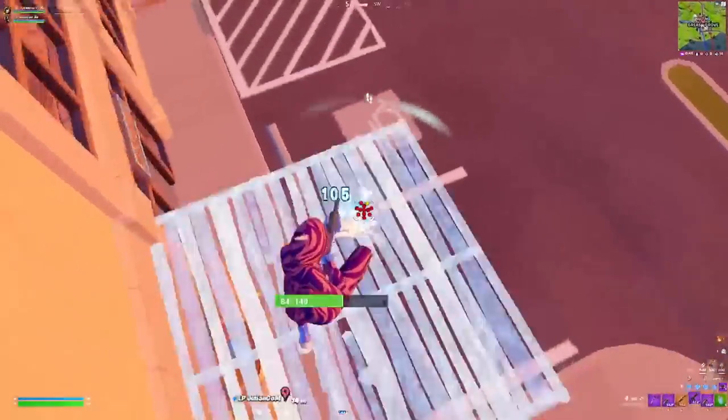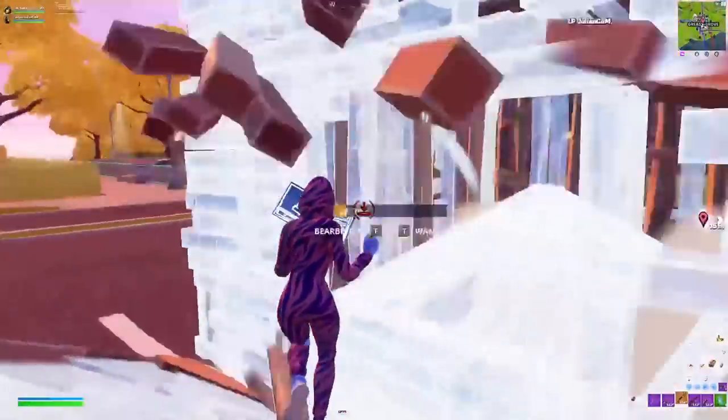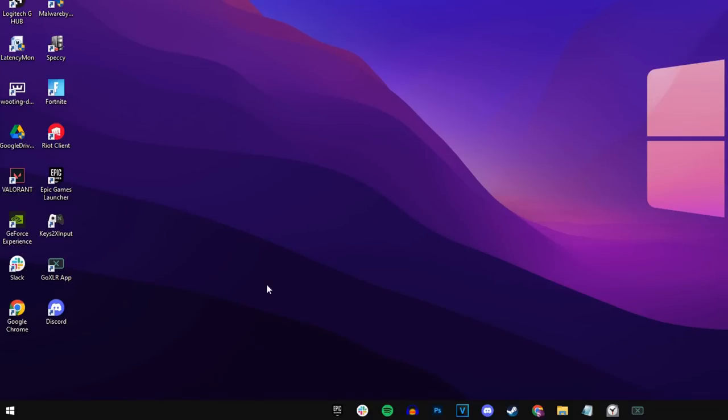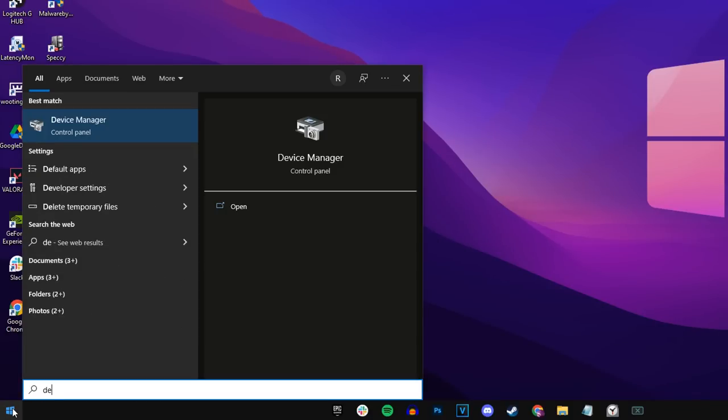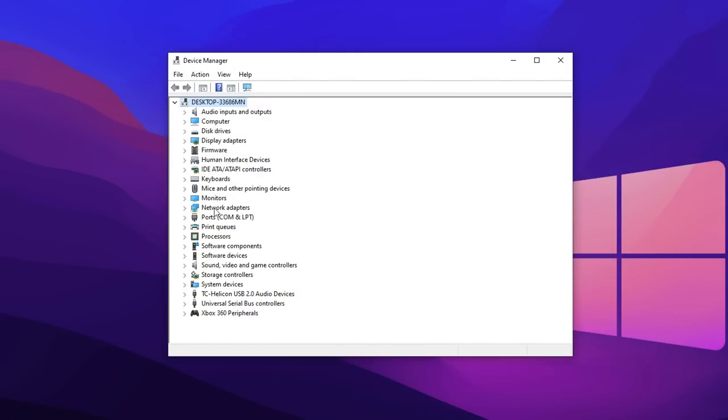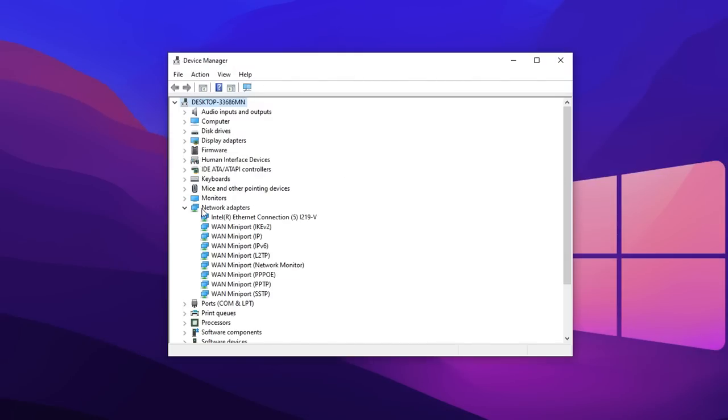To lower your ping even further, we're going to go to our desktop and do a little tweak to our network adapter settings. These settings can be found by clicking on the Start menu at the bottom left corner, then typing in Device Manager. Once inside Device Manager, you want to go into the network adapters dropdown, then locate your Ethernet connection. Mine is titled the Intel Ethernet connection.